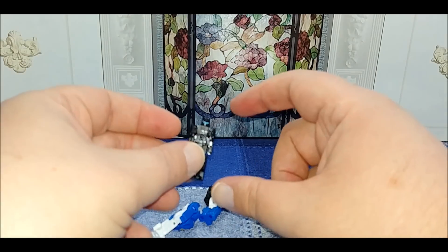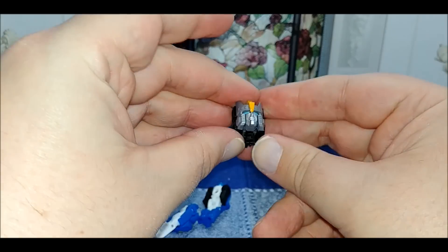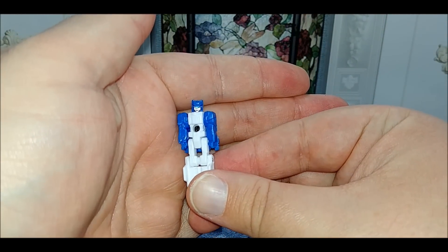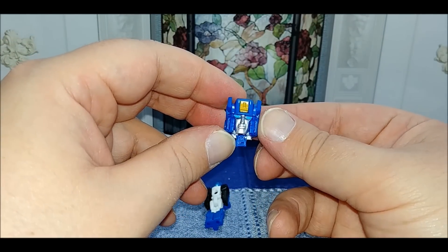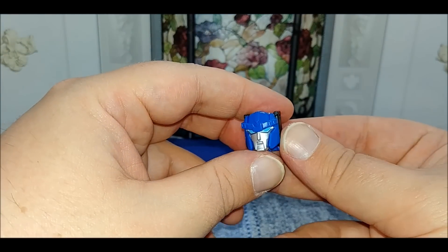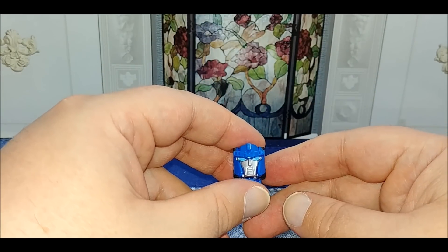Here's Sonic Bomber as a Headmaster - you know, you've seen one Headmaster you've seen them all lately. Here's Road Fire. These are all supposed to be smaller representations of the larger robots. And of course here's Die Atlas, the big man himself. Obviously part of his head is that helmet area, but I'm really happy with it. Now I'm going to show you how to put everything back together into Big Powered.